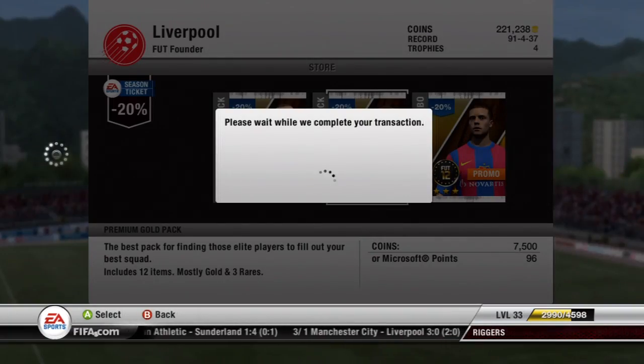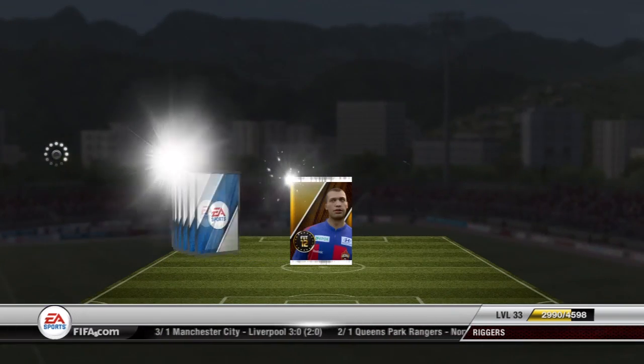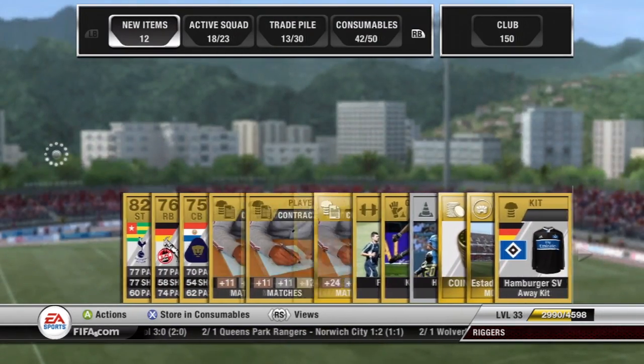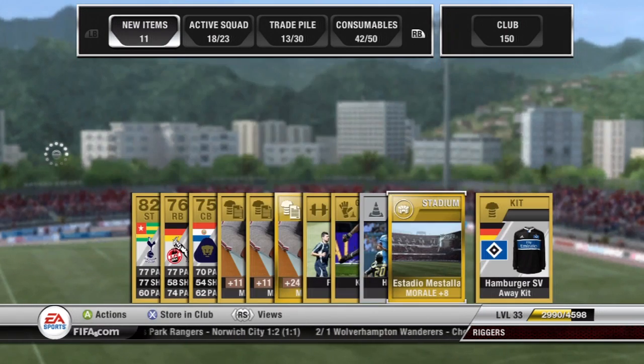I'm going to skip this bit here as well. I just bought the pack with Microsoft points, waiting to see who I'm going to get. The main player for this pack is going to be Adibayor. I'm not sure which pack is better yet — let's have a look at the other cards in the pack. There's some coins there: is it 2K or 4K? 4K — so I think that's made this pack win.